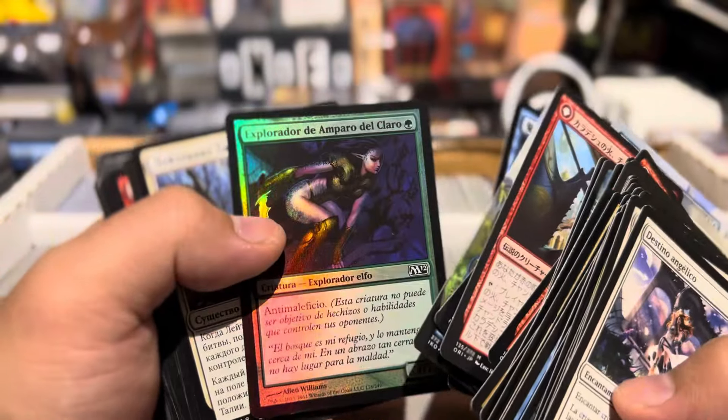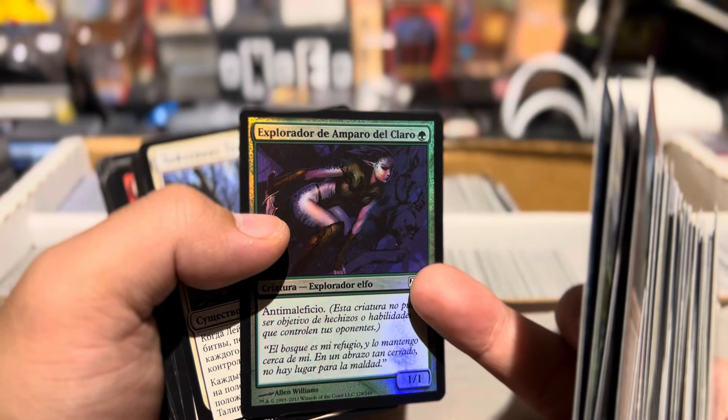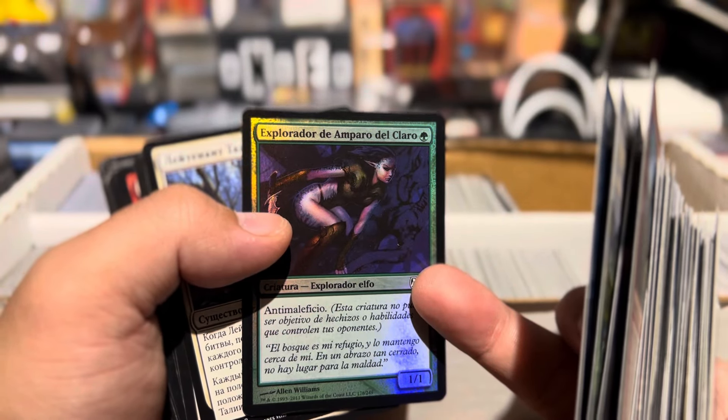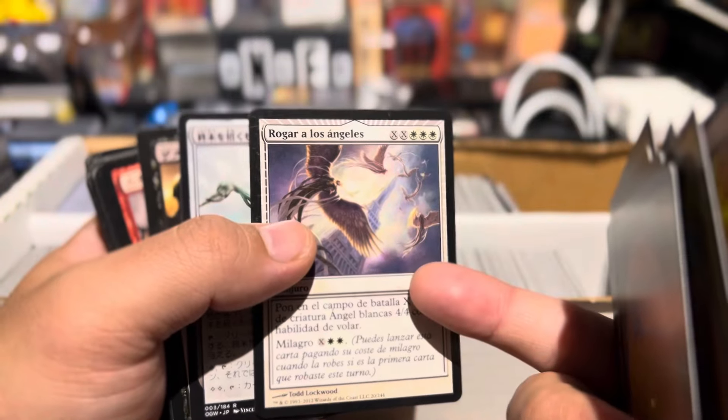Ghostly Flicker. Oh, this is actually a good card. Some type of scout — Glade Cover Scout. Oh, what is this? Entreat the Angels.